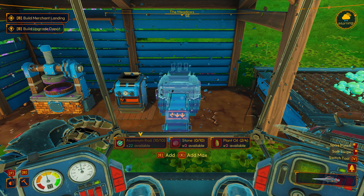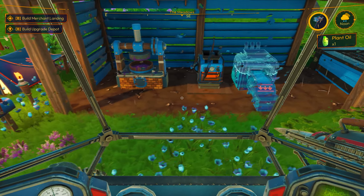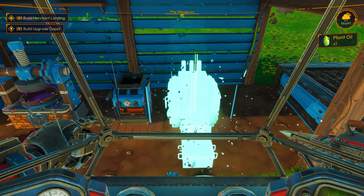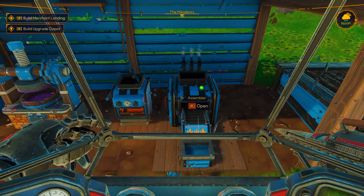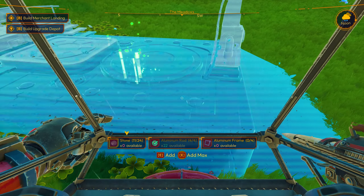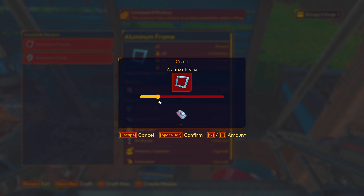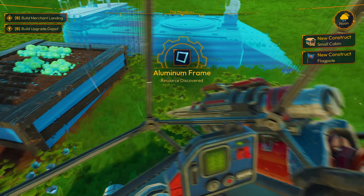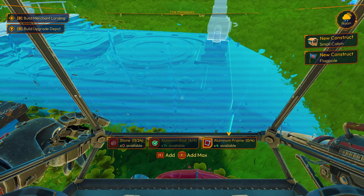Let's fill that up. We need two plant oil and ten stone. We've got our two plant oil and our ten stones. Boom. Now we need aluminum frames, which just need rods. We need four of those. Let's cook up four of those now. One, two, three, four. Confirm. That was instant — pretty cool. We can now do a flagpole and a small cabin. That's cool. So we can have a bigger house.